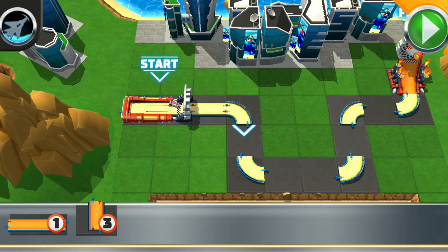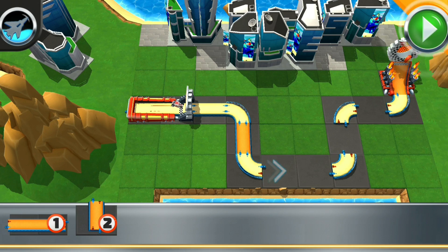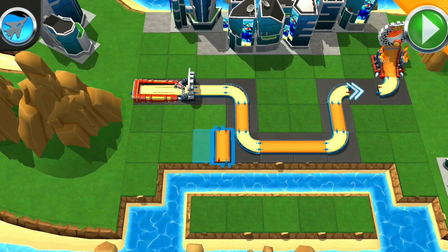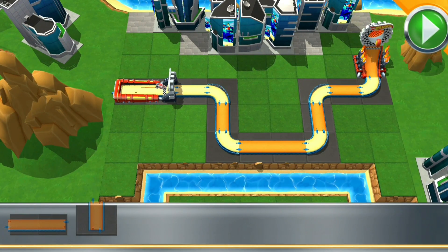Alright! Let's finish up the track! Test your track at any time by pressing the go button! Just smash the go button and go get your red wheel!